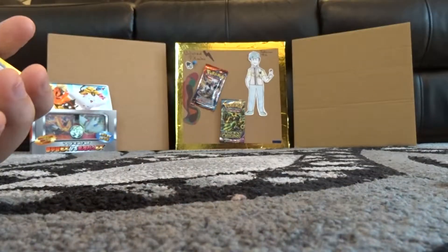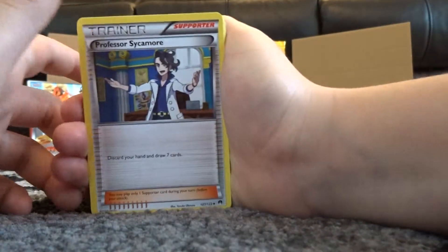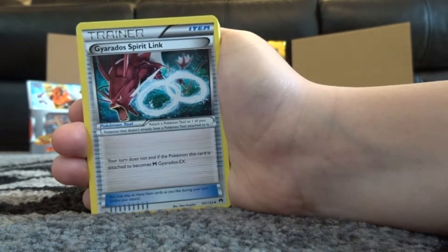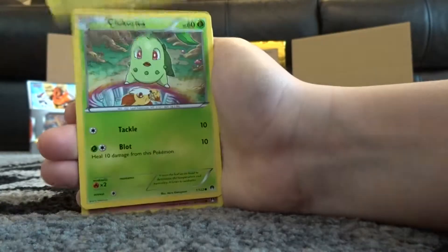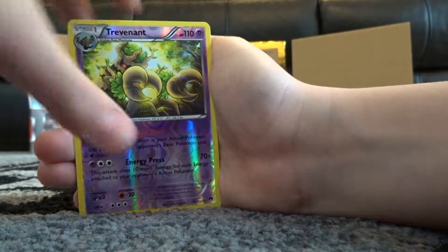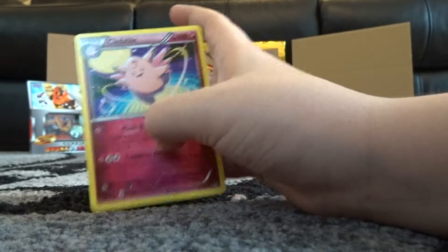Let's do the card trick real quick. They reprinted Sycamore again - kind of pointless, don't know why they do it. Gyarados Spirit Link, Aromatisse, Cricketot, Nymph, Shinx, Chikorita, Clefairy, Trevenant Reverse - which is quite nice - and the Clefable Rare.